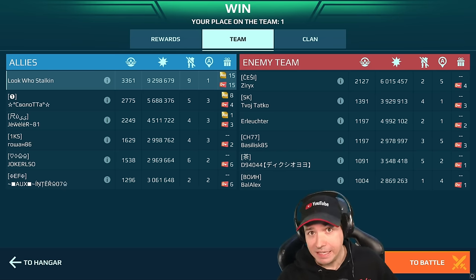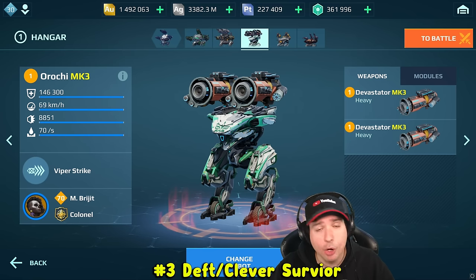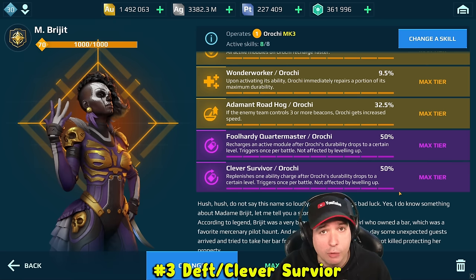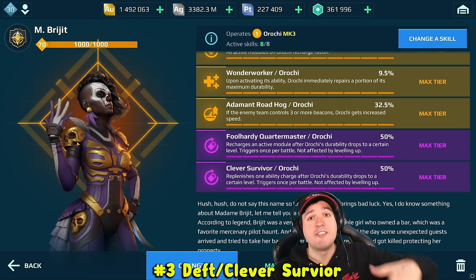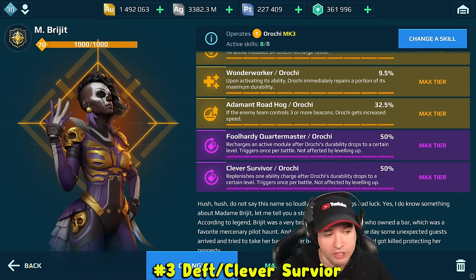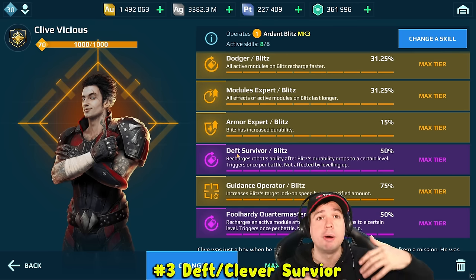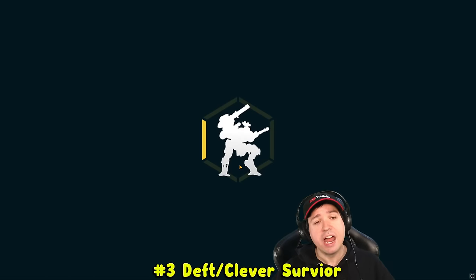9.3 million damage with ease. And the third pro tip is something every player must use when he has one of these robots. I'm talking about a pilot skill that you can get with a level one pilot and you don't need to upgrade it. It's the Clever or Deft Survivor skill. It comes at 50% purple no matter what — you can choose it directly through change of skill. And what it does is on robots that have multiple charges, it's called Clever Survival, and it recharges one of your ability charges at 50%.